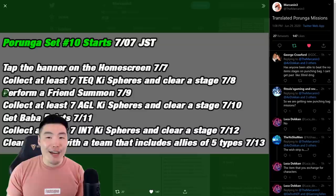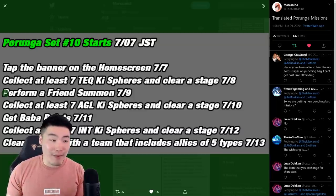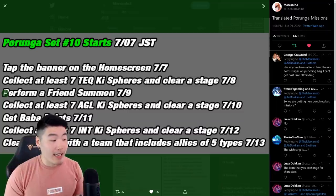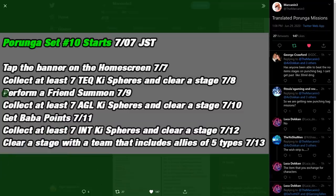For the seventh and final Dragon Ball of set two — and the last Dragon Ball of the entire campaign — on July 13th, you have to clear a stage with a team that includes all five types. That means one TEQ unit, one AGL, one PHY, one STR, and one INT. Once you have all five of those on your team and clear a stage, you'll get your final Dragon Ball.